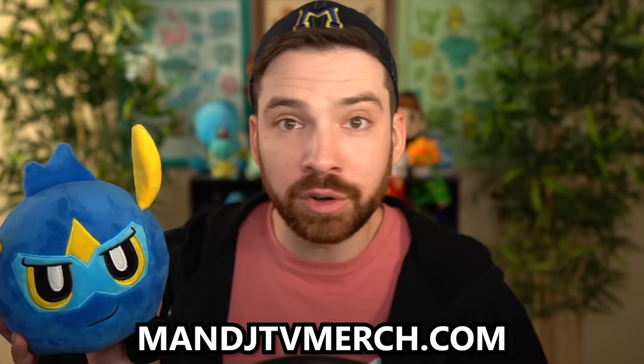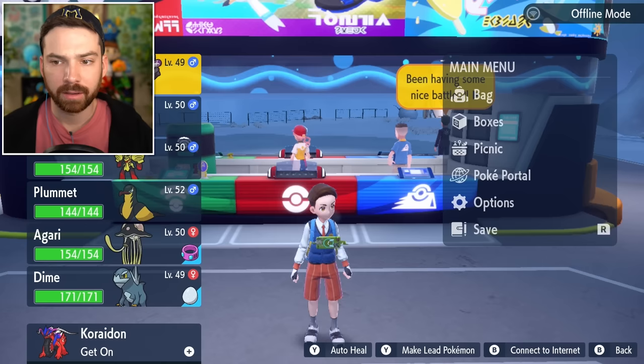I should shout out the fact that I have some new merch that's limited edition. The Team Sky hoodie is back in black, and the Team Sky shirt is now in pastel red. Additionally, the base form Mighty plushie — my little mascot, which is the best-selling single item I've ever sold — is also back. But there are not unlimited pre-orders; we ordered set quantities to ensure they arrive before Christmas. Grab one or two or all three at mnjtvmerch.com while they're still available.